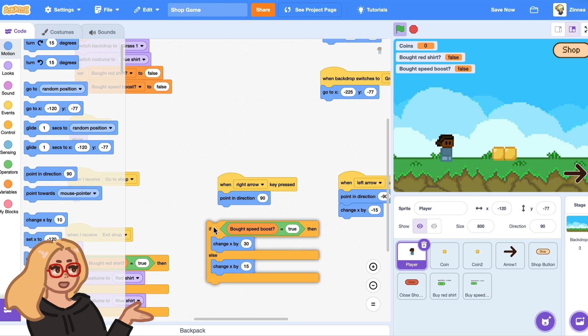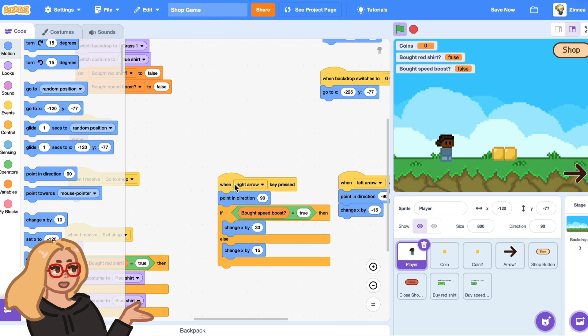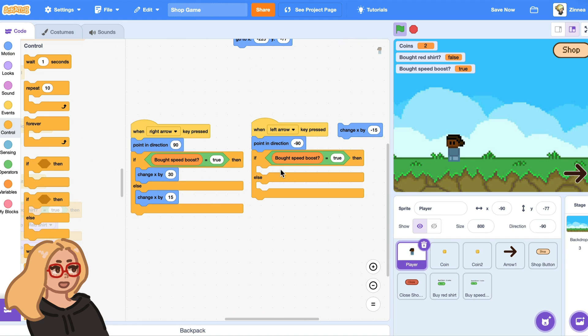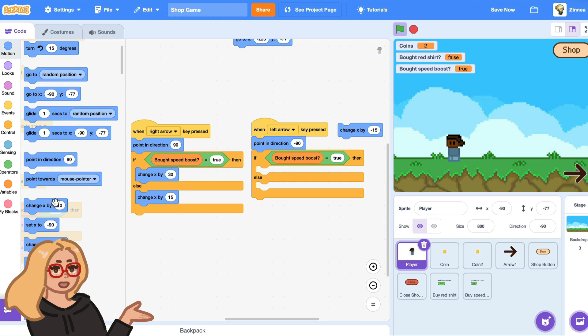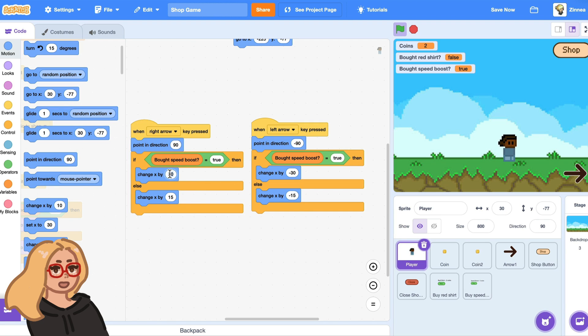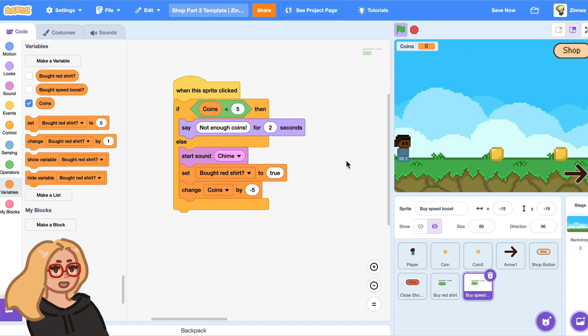Now we want this to happen when the right arrow key is pressed. So every time the right arrow key is pressed, the player will check whether they've bought the speed boost, and that will affect their speed. Right now they're moving slower because they haven't bought it, and if they buy the speed boost then they will move faster. Let's also make this happen for the left direction — if bot speed boost equals true, then change x by negative 30; otherwise, just negative 15, the usual speed. And now the player can go fast in both directions. It's your game, you could make the speed boost go as fast as you want.